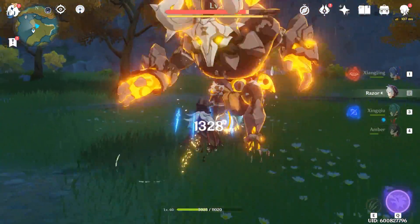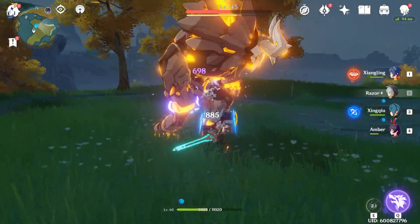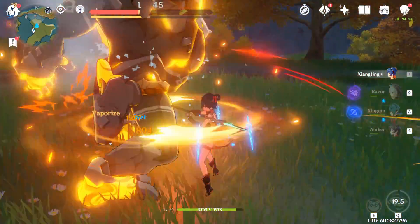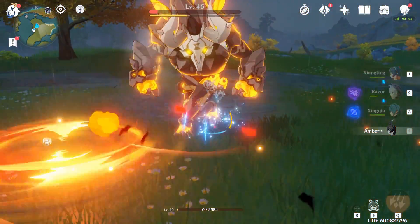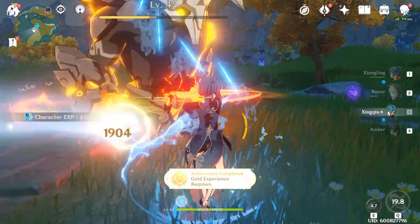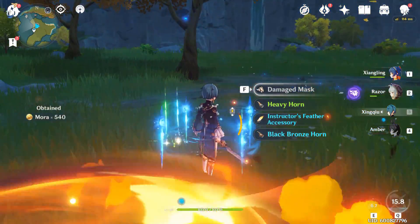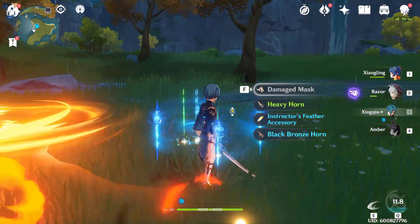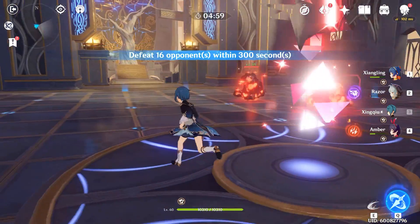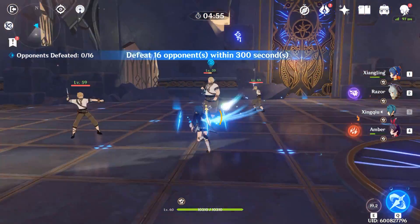It doesn't always work out that way, and I'll often pop in Xingling or somebody else to drop their ult or do something. But essentially, every time Razor comes onto the field he can ult, and every time Lisa comes onto the field she can pretty much ult. And if she can't ult, she has a fantastic skill — when you hold her E ability she does an AoE attack that is very good at generating energy. I'd recommend reading that skill to see how it works.